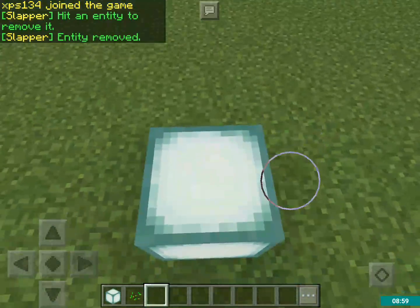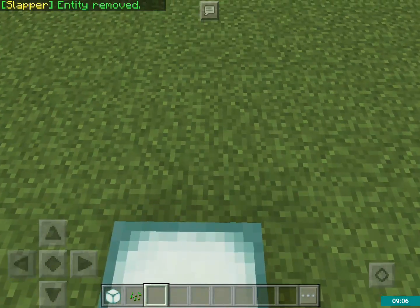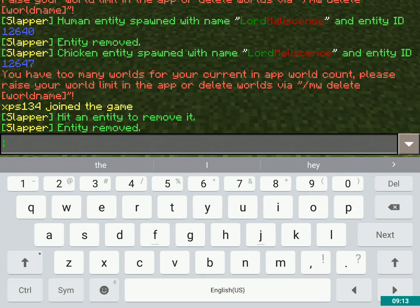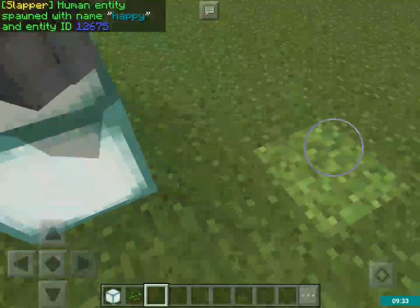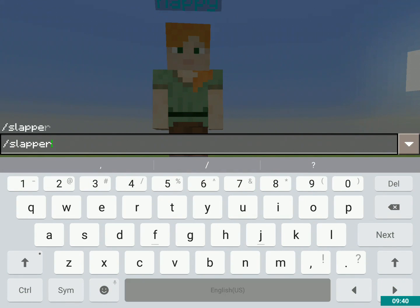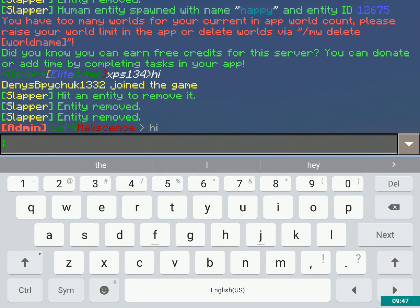That's my friend xbs134 — he said he's having login problems. Anyway, if you wanted to make a different name to begin with instead of your player name, you'd put the name there. Like /slapper spawn player happy — and there he is. Then /slapper remove to get rid of him. Hi, I'm doing a tutorial on Slappers.